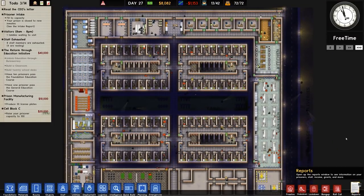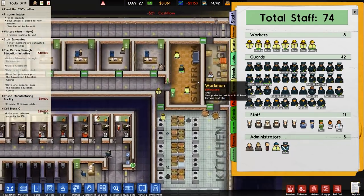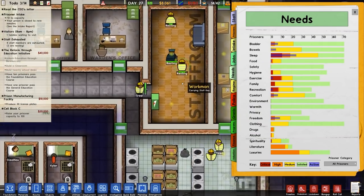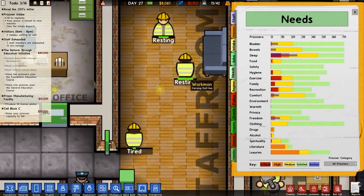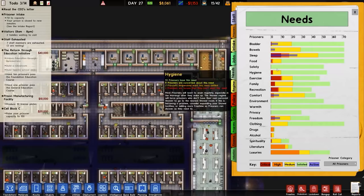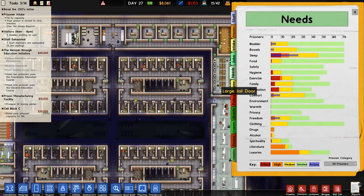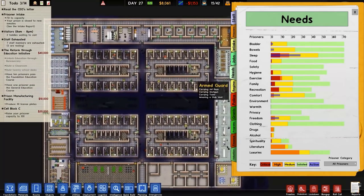A couple of bits of bookkeeping regarding comments from previous episodes - people asking about neglect of the staff room and staff needs. We don't have staff needs on, but we do have the need for staff to rest so they do need a staff room - you can see they are resting here. However we don't have staff needs like the traditional sort of prisoner needs such as bowels, safety, etc. I think there is a tiredness though.